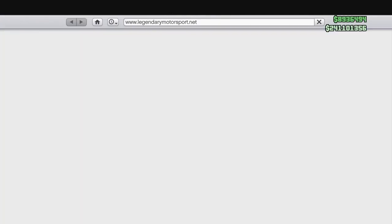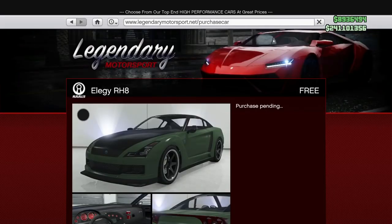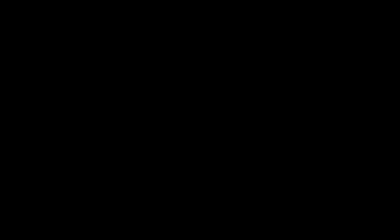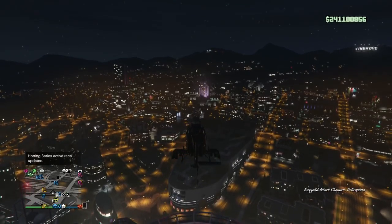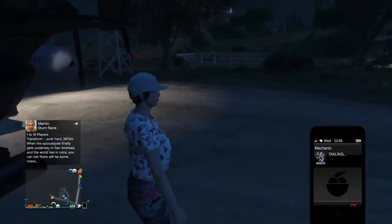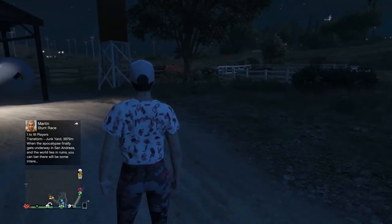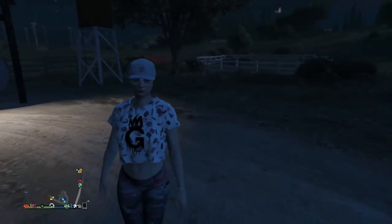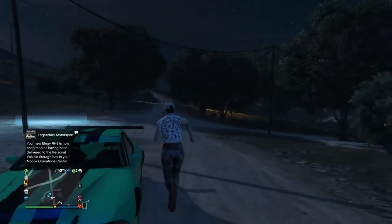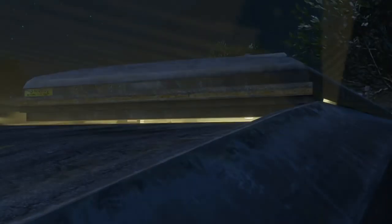This is how you rinse and repeat — you don't need to do everything over again. Simply order another Elegy RH8 into your MOC. Make your way back over to your bunker. Call up your buzzard through your assistant and tell your friend to leave the session. Fly back to your bunker and by the time you get there, order up your LG Retro Custom. Your RH8 will be delivered to the MOC just in time — it's almost perfect timing.